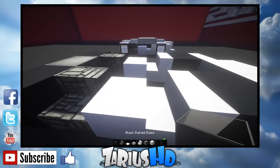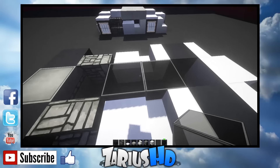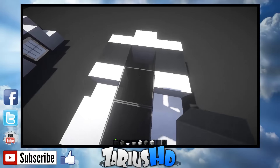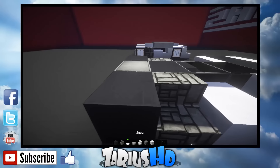From here we go and grab two black stained glass, or any color that you choose, and just pop that in there. From here just grab another bedrock and place that in there as well.